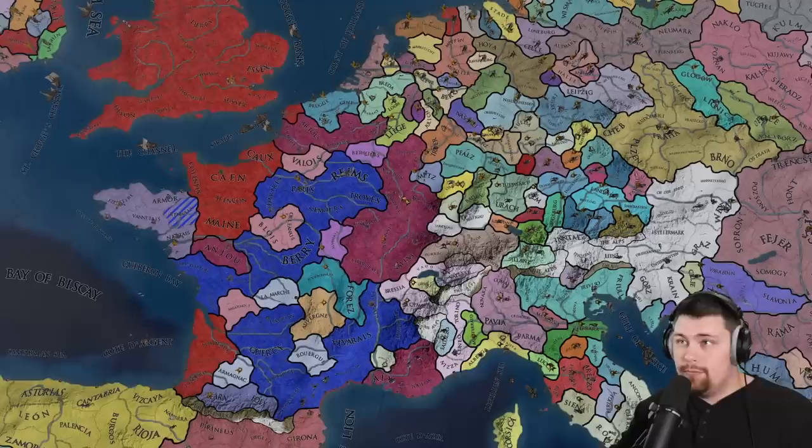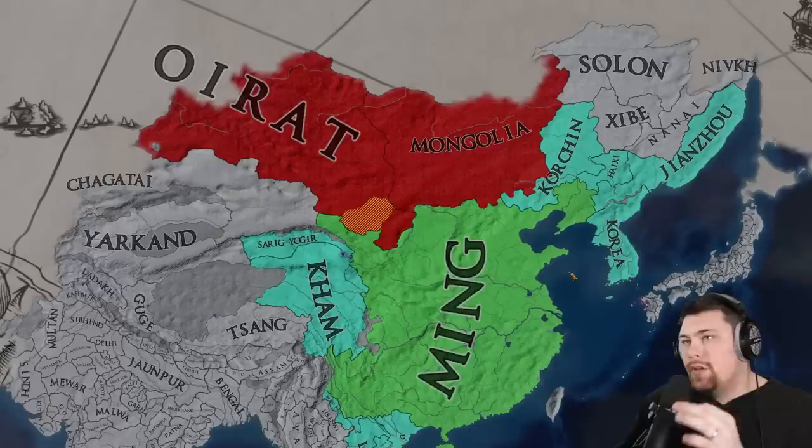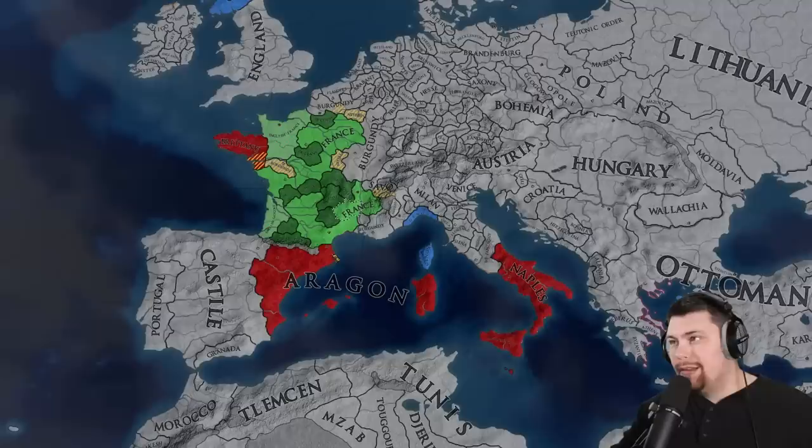A cheeky annex of Provence and Lorraine, minus one province for Burgundy. Early on, Hungary annexed most of Bosnia and all of Serbia, and AQ was gobbled up in full by the Mamluks. And it looks like Ming is pushing north into the hordes of Oirat and Mongolia, which should lead to some interesting borders.